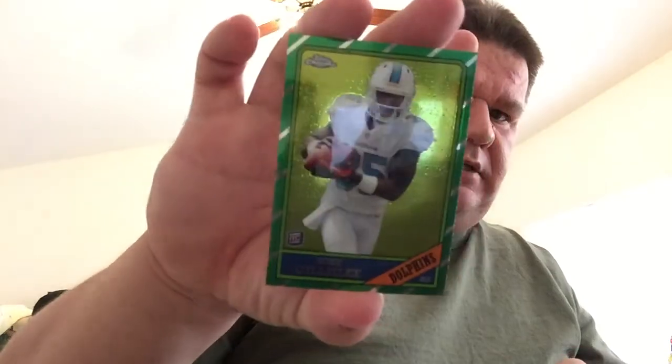This is a Dolphins hot box. I got a Gillisley — 86, I believe — reprint. Deshaun Jackson, RG3, Sylvester Williams rookie. I know that one's not a short print. I got a Le'Veon Bell mini. Vincent Jackson, Travis Frederick rookie, and then a Greg Jennings X Factor.